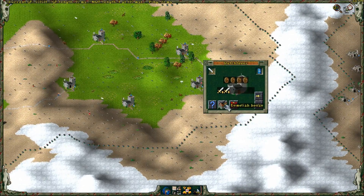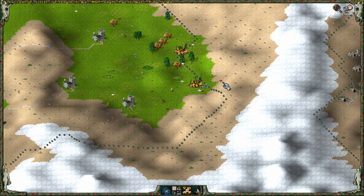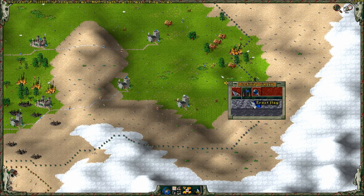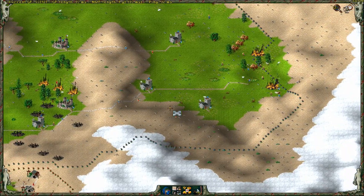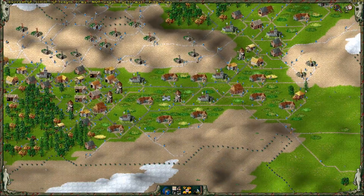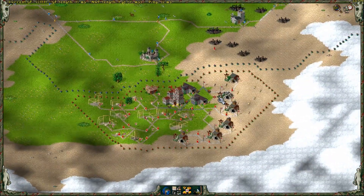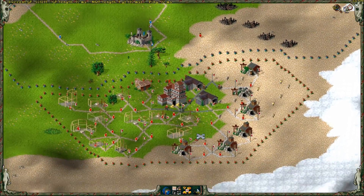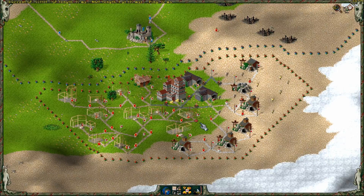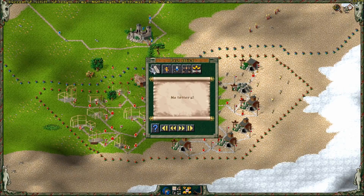I can take down all these buildings now — this one can be put away, this one can be put away, this one can be put away, but not too fast otherwise my soldiers cannot find a way back. Let's keep this because it's just the main infrastructure. What is left is this, and I would just say attack with everything I've got, head on, straight on directly.